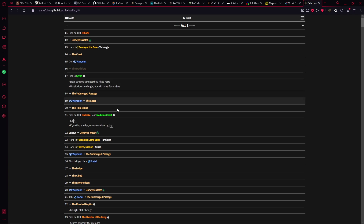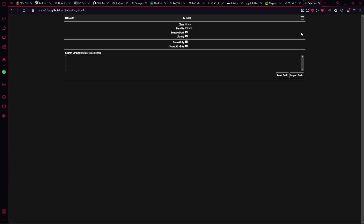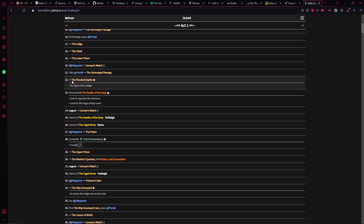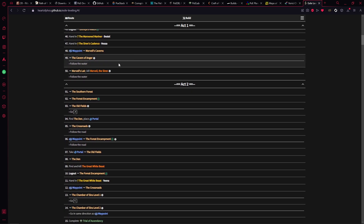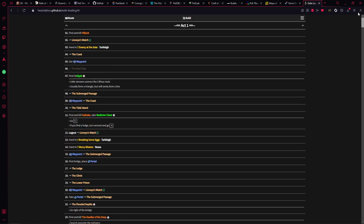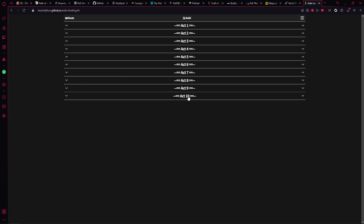The last one is called Heart of Phos. This is for people not quite sure where to pick up particular gems. You import your Path of Exile path string into it, press Import, and when you go back to the route it plugs in all the gems in your build and tells you exactly through the acts at which point you can pick each one up. It'll tell you after each quest reward where to go get the gem, all the way through the acts. You can minimize completed acts so you don't need the whole window open.